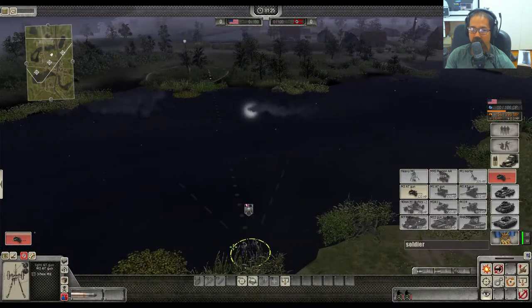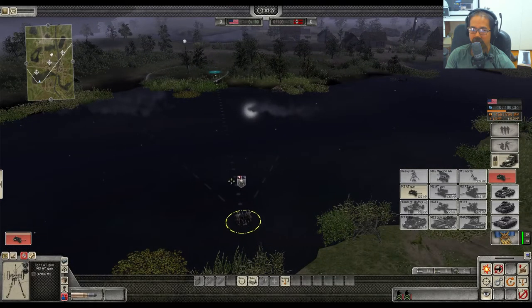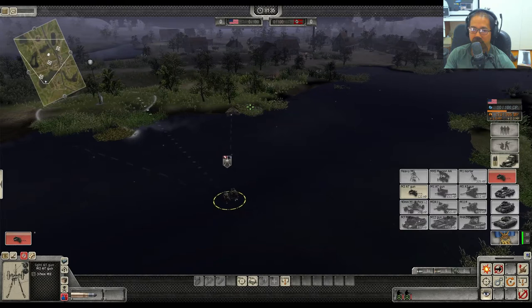It does take a long time to get to the front, and this is the reason why I don't like it at the start — because by the time it arrives it's quite late, and the 222 or Luchs can quite easily run away to another flag, depending on the map.